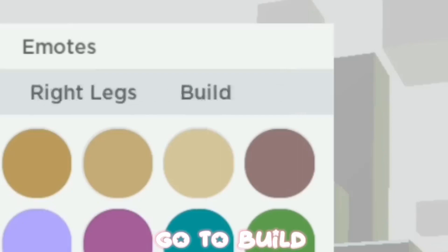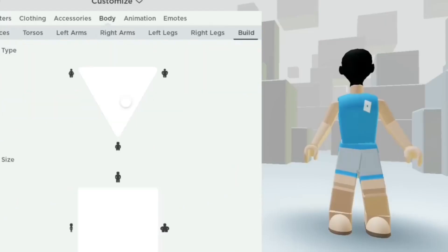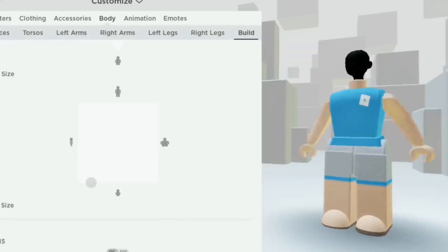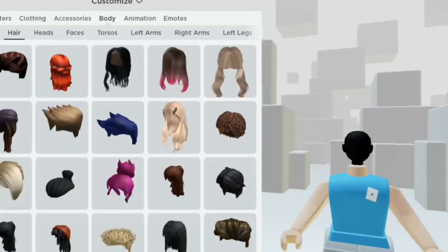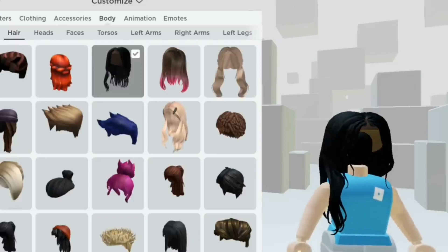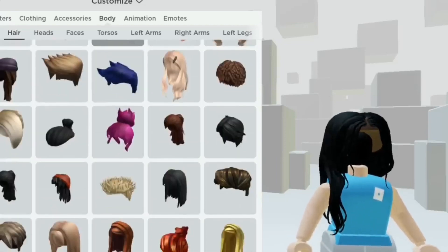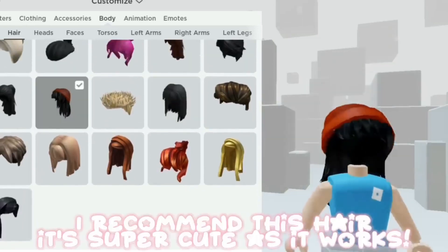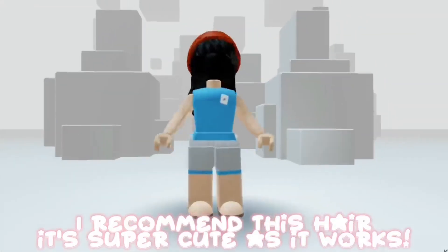Go to build and put it on R6. I recommend this hair — it's super cute and it works.